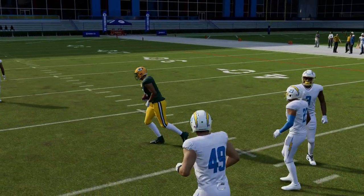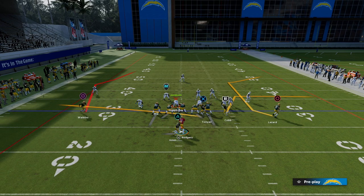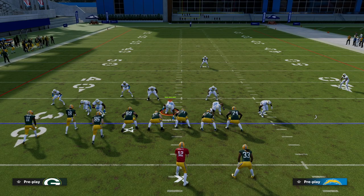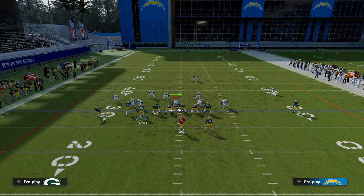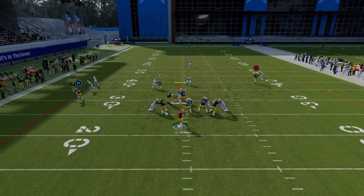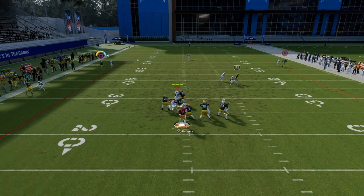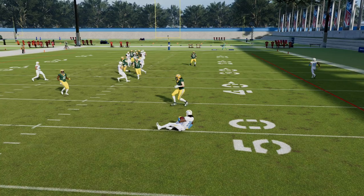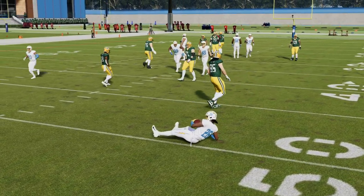So now I'm going to flip my formation and put my running back on the right side of the screen. And what you should notice is I get out of it a lot quicker and I'm able to throw a lot faster. So as you can see — that is a big deal.